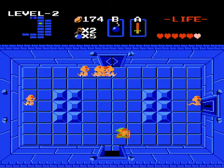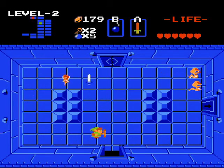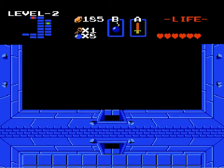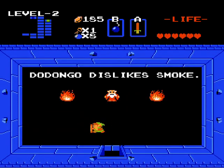Oh, the patented Zelda lag. Usually these guys do not drop a lot of hearts. I didn't want to go in here, but I might as well. It's actually a waste of a key. Now this is going to tell me that Dodongo dislikes smoke. Thanks, buddy. So we're just going to go right through the wall here.